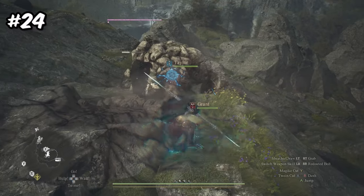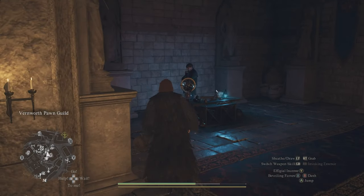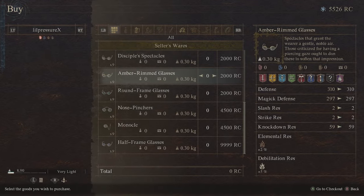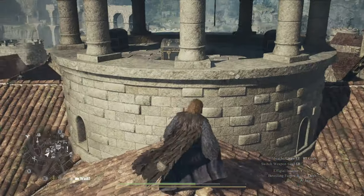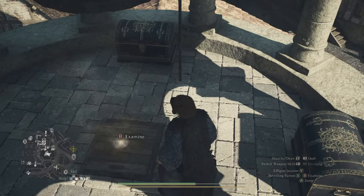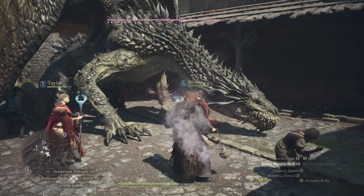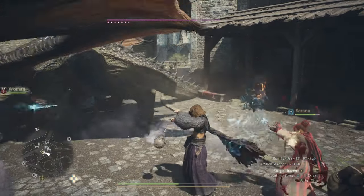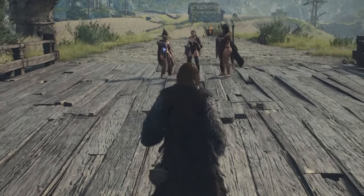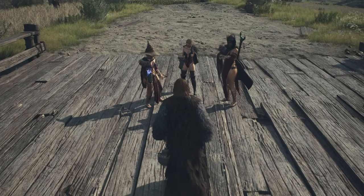Number 24: there are quite a few reasons to grind for Rift Crystals. You can use these points for things like changing the appearance of you and your pawns, hiring pawns way out of your rank, and even buying special items like glasses. You can obtain these points by fixing broken Rift Stones around the world, finding special chests, and — best of all — making your pawn as useful and attractive as possible, because you get RC every time another player hires your pawn. So make sure to give your pawn a good specialization, inclination, and appealing appearance, and you'll be earning passive RC like never before.